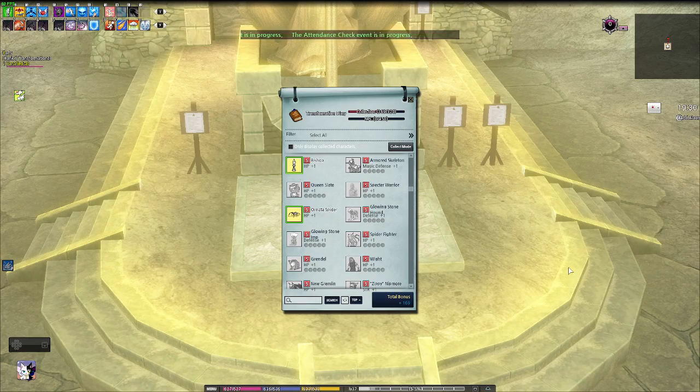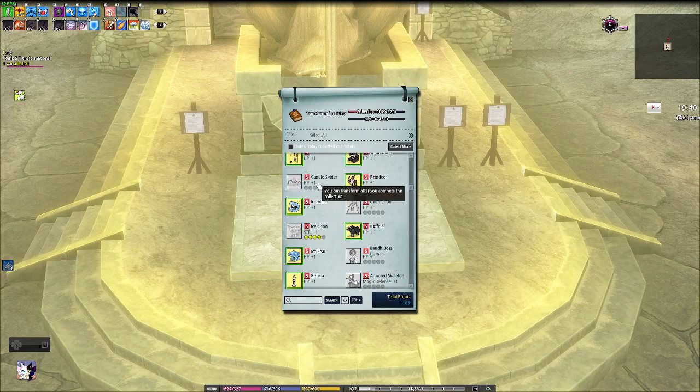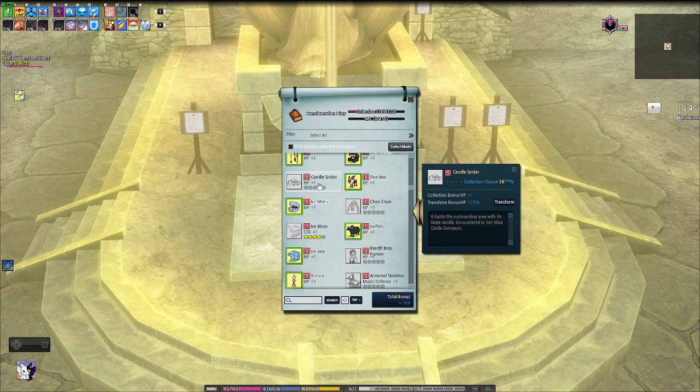Today I'm going to continue working on collecting the rank 5 transformations. We're going to go after Spider Fighters and Grendels first, which are in Albi Advanced, and Candle Spiders, which are in the Senmeg Castle dungeon.